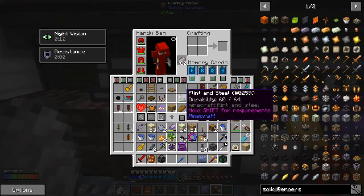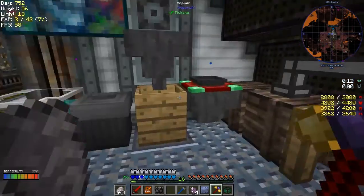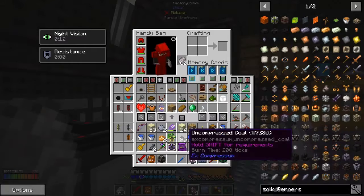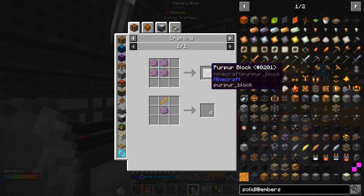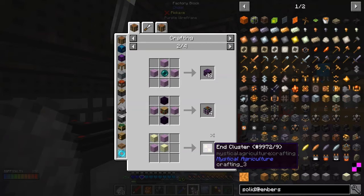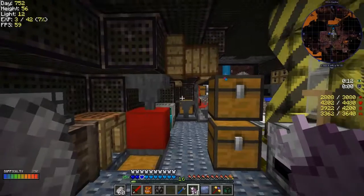I managed to get some chorus fruit. I got a traveling merchant in here and he gave me the chorus fruit - basically unlocked his trades. Now these things are very useful, in fact essential. What we need to do is cook it to make popped chorus fruit, and then with that we can make some purple blocks. From those purple blocks we can make a seed. We need four of these, so we need eight purple blocks. Each one gives four, so I'll just pop eight chorus fruit in here.